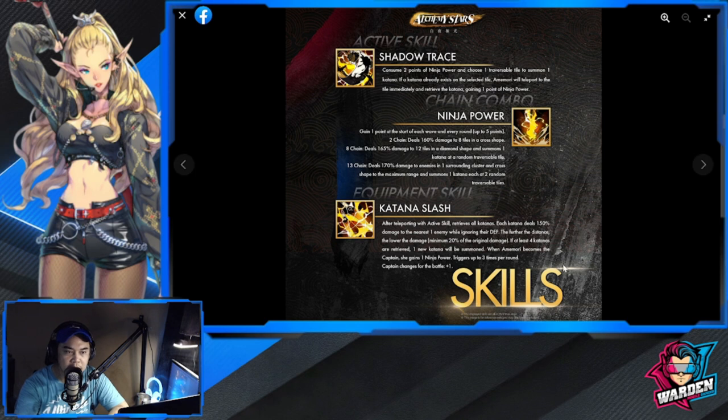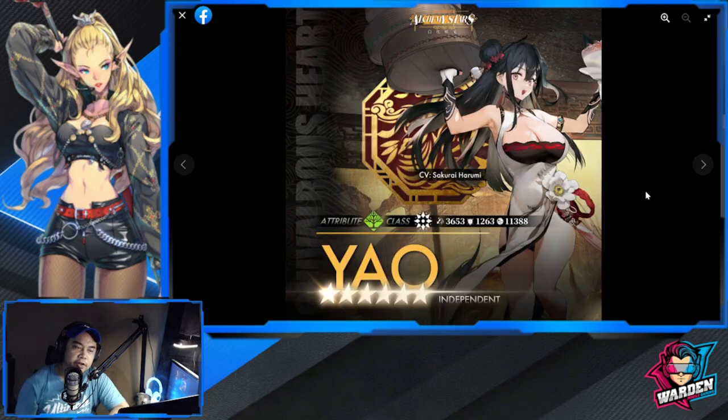Moving on to Yao. She is of the Forest element, Detonator class, with 3,653 attack — fairly close to Amemori's, which actually makes me question again whether Amemori is really a converter. Anyway, Yao is definitely a Detonator class.